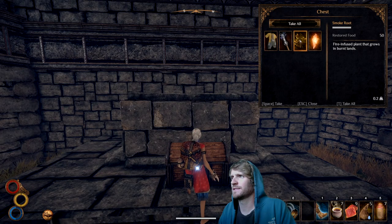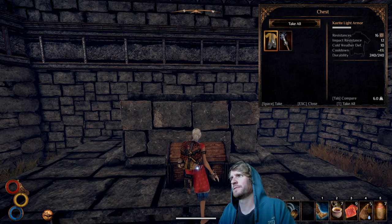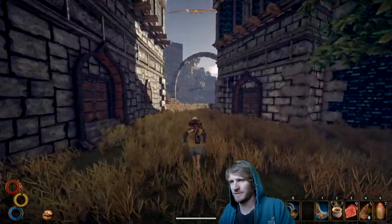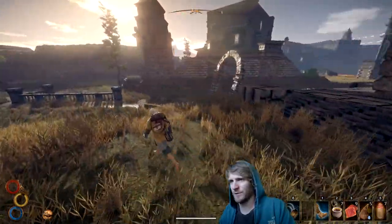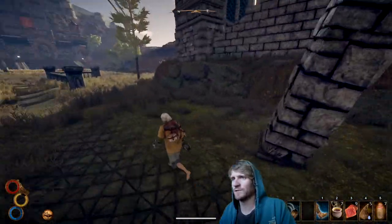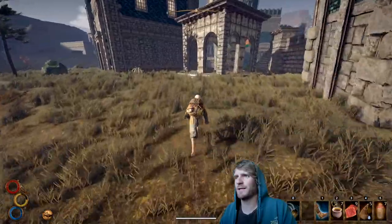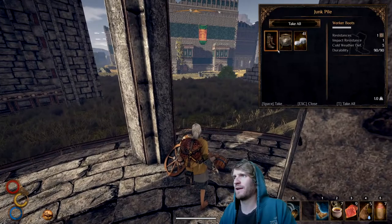Firefly powder, enchantment recipe — take it. Smoke root, firestone. Kazite light armor — yeah, I'll take the kazite. It's not fancy though, and it is a lot heavier than our red light clothes. So our light armor is going to be in the bag — I'd rather equip it and get that weight out of the bag.